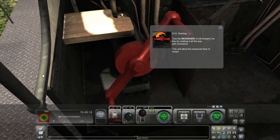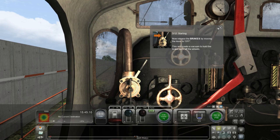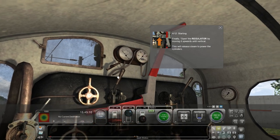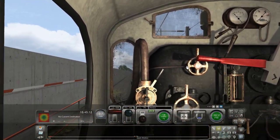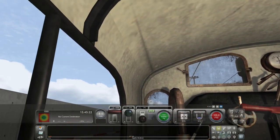Now release the brakes by moving the lever to off - boom. This will create a vacuum to hold the brake pads off the wheels - basic engineering. Open the regulator by moving it upwards and vertical. I'm trying to find it - does it go any further? I think it's making all sorts of sounds and we are away. Driving a steam locomotive - look at it thumping all over the place.